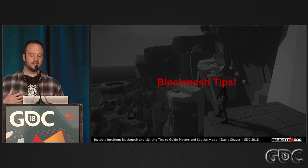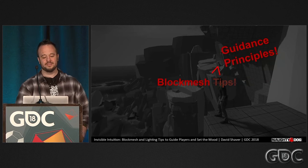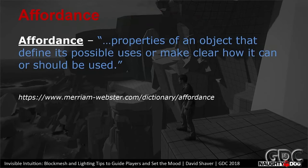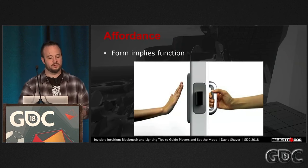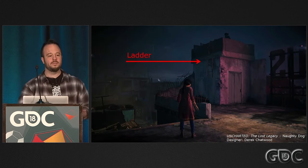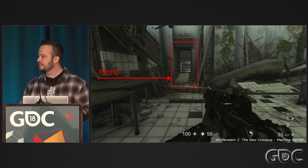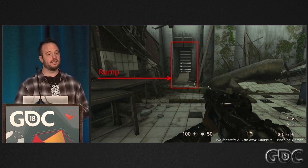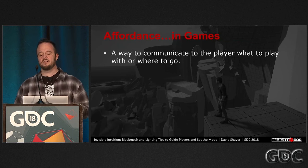Now let's get to the guidance principles. First up: affordance. One of the most powerful ways to guide players is by using affordances, which are properties of an object that define its possible uses and make clear how it should be used. A classic example is a door handle — just by looking at a push bar or a pull handle, you intuit whether to push or pull. Ladders afford climbing. Edges also afford climbing. Ramps afford jumping off or smashing through a vent in Wolfenstein 2. Affordances depend on your game rules because that's what they're communicating to the player.